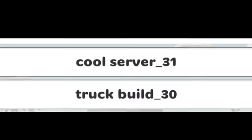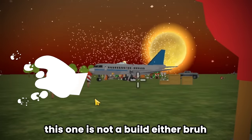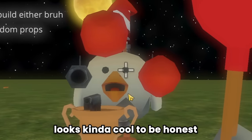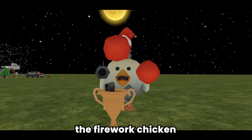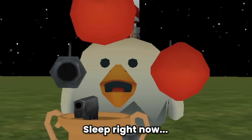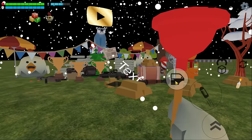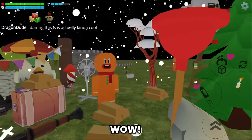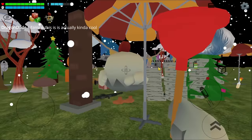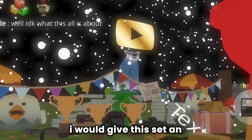Let's move on to the eighth build - 'cool server.' This one is not actually a build - it's just some random props, but it looks kind of cool to be honest. Hey everyone, I'm Coco the firework chicken and I'm currently on a very important mission. Let's take a closer look - this is actually kind of cool. I think it's a set, like mine. Everything is arranged very neatly. I don't know what it's all about but it's cool - I'd give this set an eight out of ten.